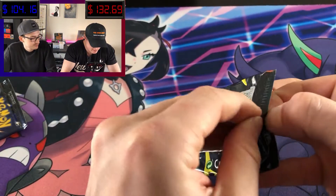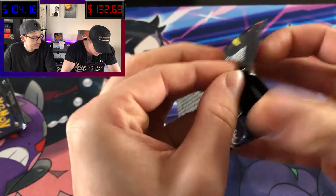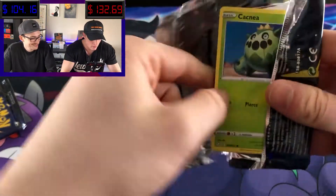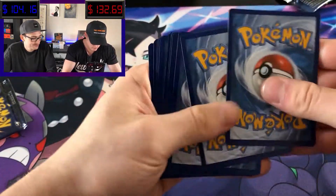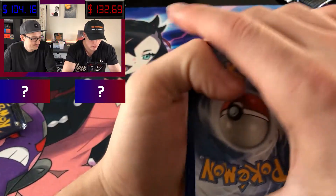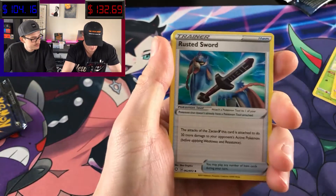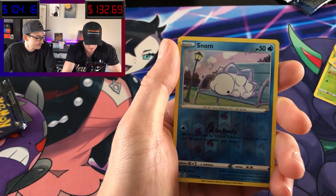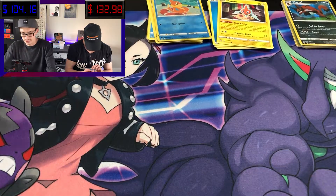Okay, down to my second last pack. Come on baby. Going with water — fire, grass. Absol, Rotom, Rusted Sword, Cacnea, Shinx, Nickit, Rowlet, Trapinch. Snom, my boy, in the reverse! And then a Professor's Research — I hate game trainer cards unless it's a full art. Saved the Charizard pack for last.